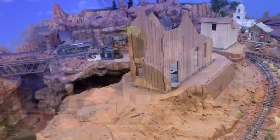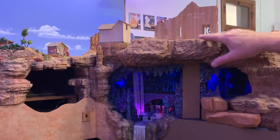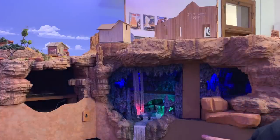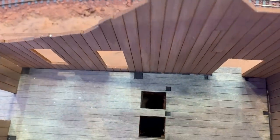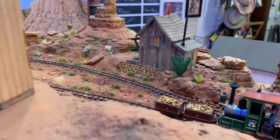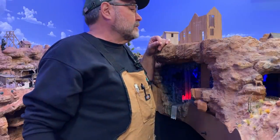Howdy folks, Dave here at Thunder Mesa Studio where it's time to jump back into another big structure build. This time it's the Big Thunder Mine itself — the whole reason the railroad's here. I'm starting with a Wild West Scale Models kit that I'm going to be doing a lot of modifications to, including adding lights and some animation. The hoist house sits directly above Rainbow Caverns, and the plan is to have an animated hoist with a cage going down through a shaft, disappearing below the fascia, pausing, and coming back up. I've already cut a mine shaft straight through the foam and into Rainbow Caverns. This mine is also where ore is loaded onto the ON18 Horse Thief and Never Mind, so there'll be an ore bin out front as well.